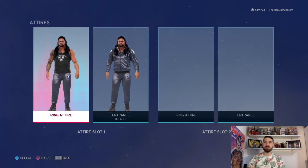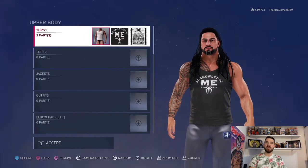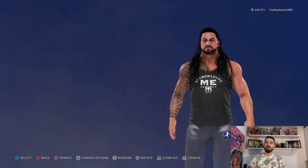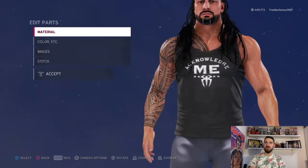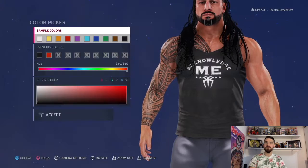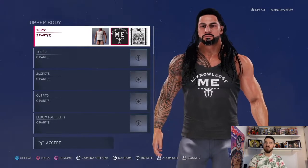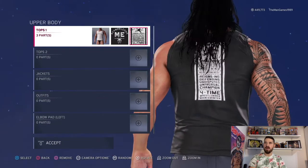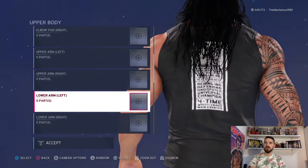Now going into this how-to-create video of Roman Reigns — at the in-ring attire first, we'll look at a more in-ring one, so that's just with his top on. We have done a similar one on the channel before, but I'll show you again. The material is default/default, and then we have black for the colors. We've got the 'Acknowledge Me' logo on the front, which you can get from community creations, and then his accomplishments on the back.